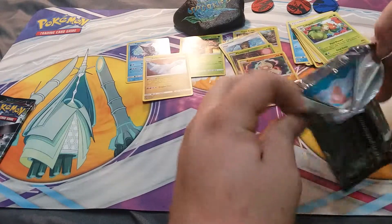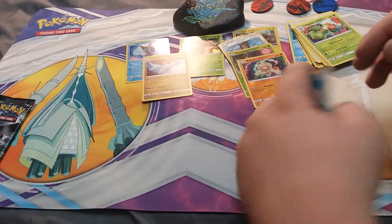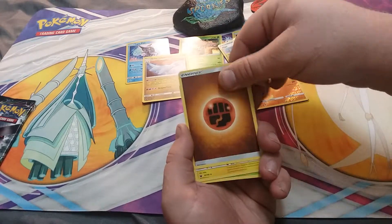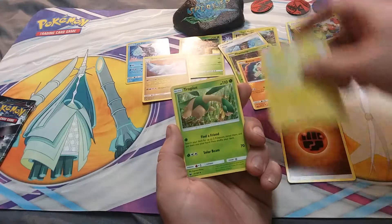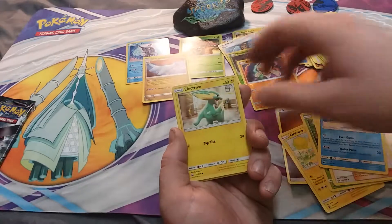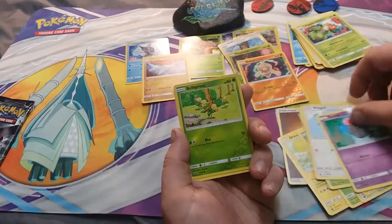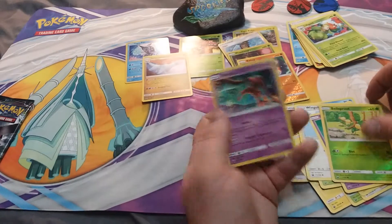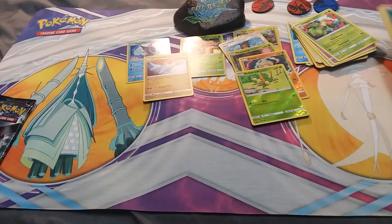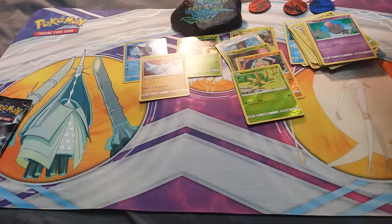I think we're doing pretty good so far, we got one holo in there. Here we go, we have Fighting Energy, Oricorio, Tropius, Hiker, Luvdisc, Electrike, Wingull, Spoink, Bellsprout, and Deoxys. There's no rare in there - well, we did get our rare.